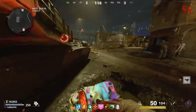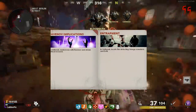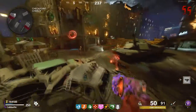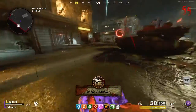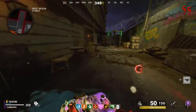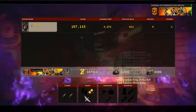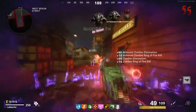Next, I recommend you do the two Outbreak Easter Eggs. The reason I say you should do the Outbreak ones over the regular round-based ones is because Outbreak has a lot more breathing room. You don't always have to stress about keeping the last zombie alive while doing steps, and you're able to choose when to move on to the next region, so it allows you to take it a little slower. I also have guides on these on my channel — links in the description.